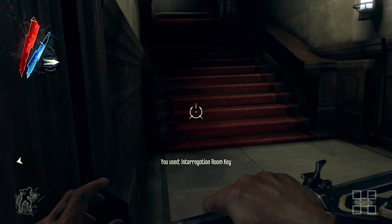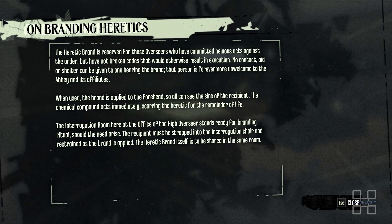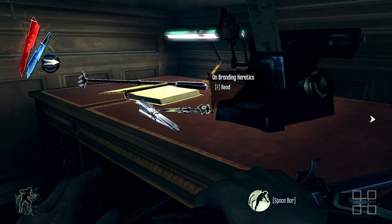Step 2. Find the door to the second floor of the interrogation room. Read the book 'On Branding Heretics', and also loot the heretic's brand.